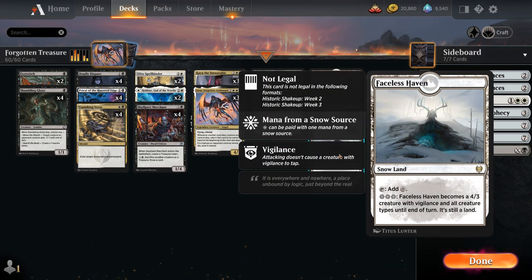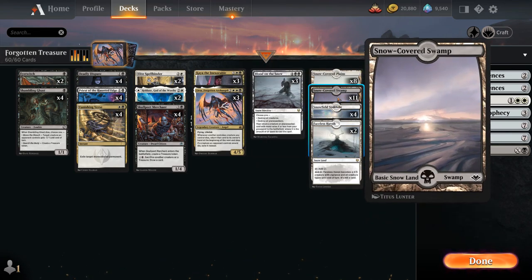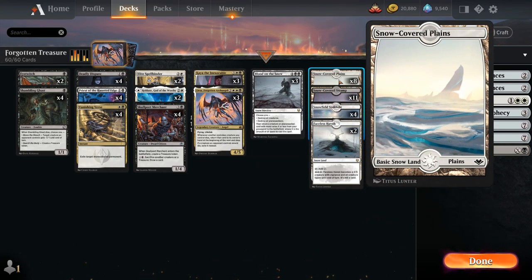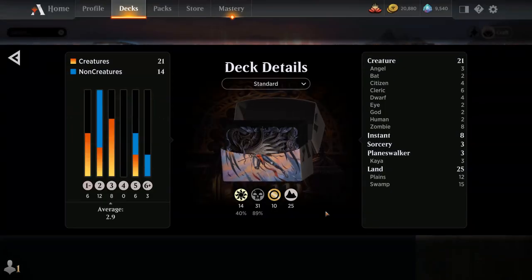We've got two copies of Faceless Haven as an extra creature land, a full playset of Snowfield Sinkhole, 11 snow-covered swamps, and 8 snow-covered plains. So that's our deck — now let's jump into some games and see how the deck does.